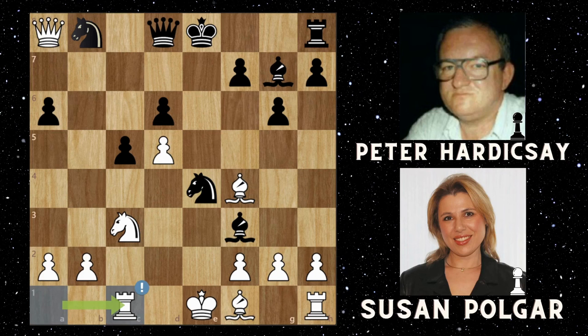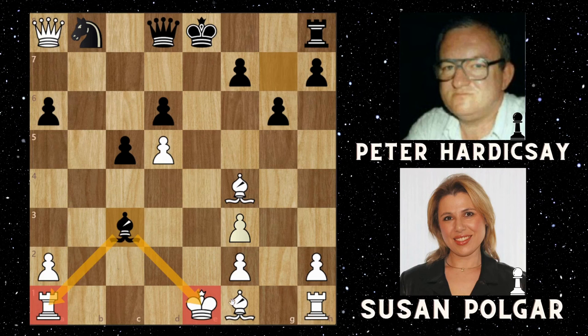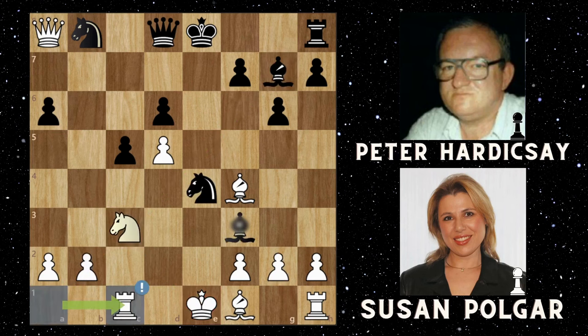Why is rook to c1 such an important move? If you had thought the best move was to take the pawn — pawn takes the bishop — instead of playing rook to c1, that's not good, because this is probably what Peter was expecting. That would allow him to take, and then once the pawn takes, his bishop forks both the king and the rook, picking up the rook for free. But Susan instead protects and doubly protects the knight, while also moving the rook off the square for the fork.